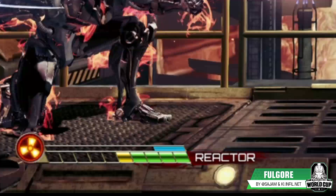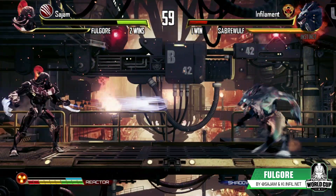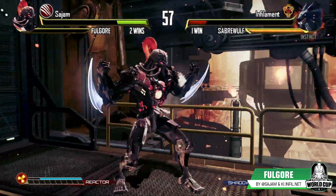During Instinct, his spin speed is always maxed out. This means Fulgore has tons of options in any situation, given that he has the pips to spare.